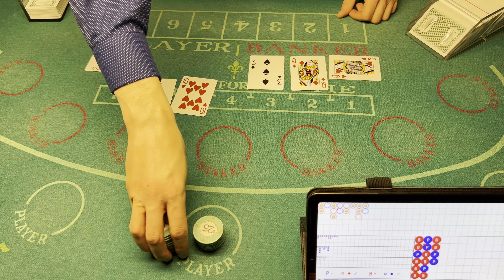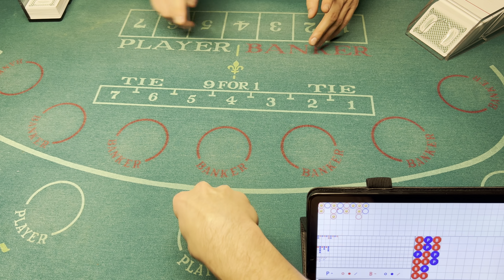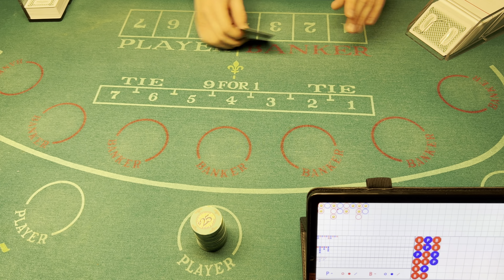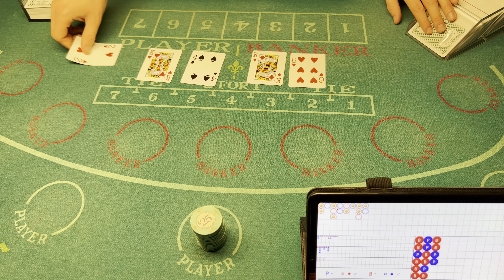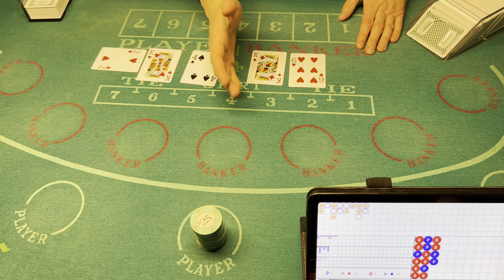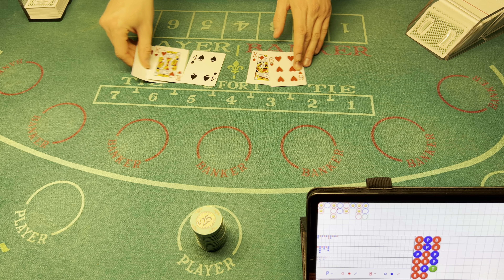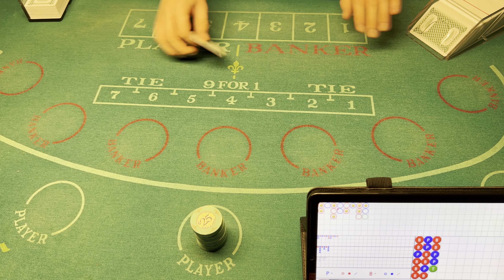Four — player wins! I'm gonna get crazy here, I'm gonna double this up to $400. I want to start making some money back. Four six increases to six — and we hit a tie! First tie of the session. Let's go again — $400 on the player.